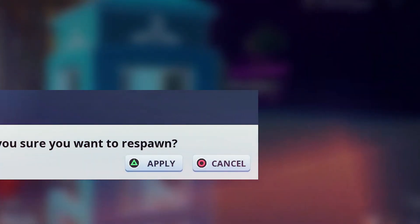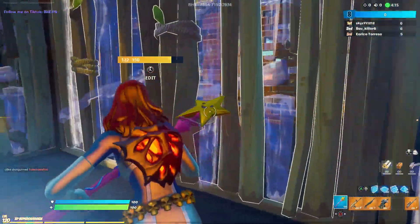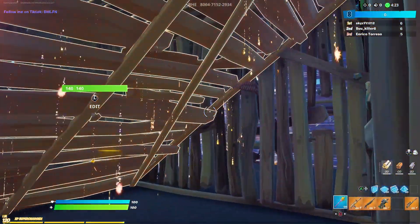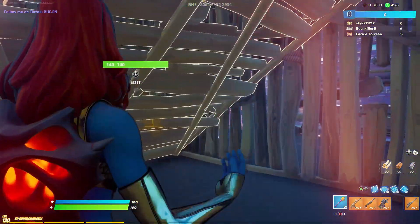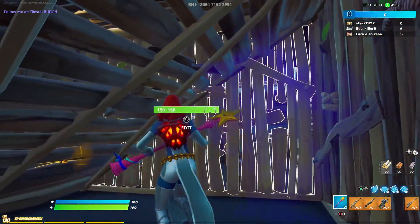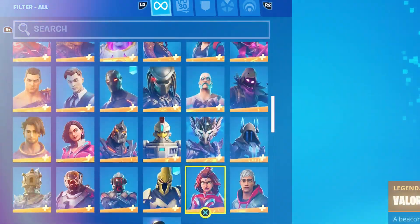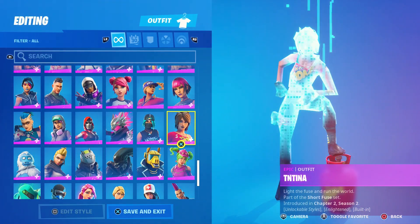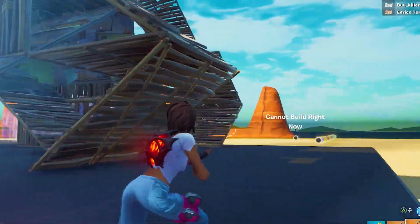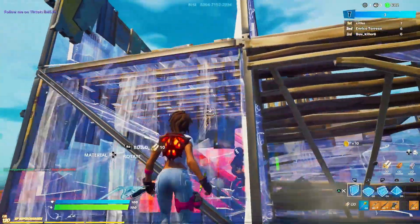After that, select respawn. After respawning, use Mystique's built-in emote — the one that changes her skin. You have to use this emote twice. Done it once, doing it again, and then go to the booth. Enter the booth and select Chapter 2 Season 2 skins — like Midas, Brutus, people like that. I'll select TNT, and if you exit the booth now you can see I've just unlocked the ghost version of TNT, which looks super cool. You can actually play the game with it as well.